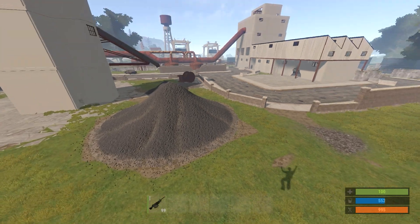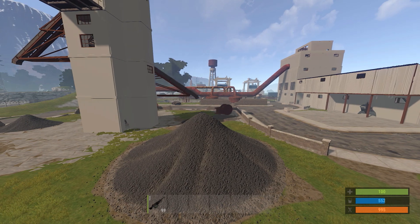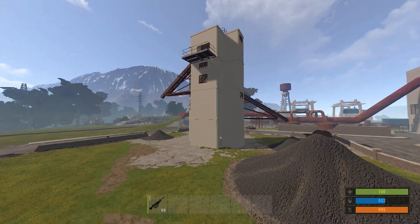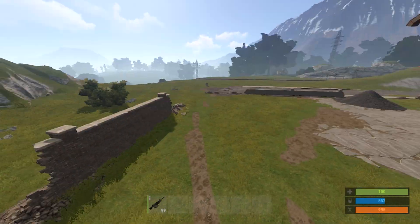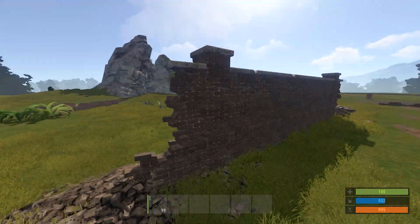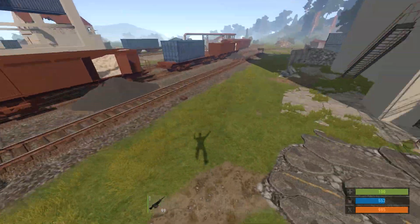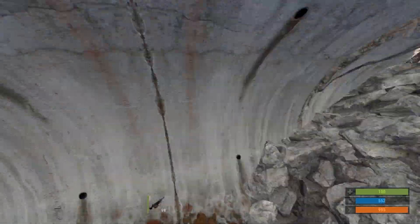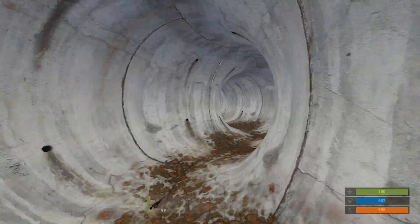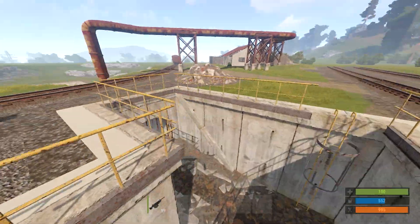Let's hop into the first few changes. The train yard rad town has been changed slightly — the tower that was over there has been moved, and there's been more cover placed around and more textures added. It's pretty cool. Down here we've also got some really nice tunnel textures. I don't know if they fixed the lag you get whenever you go near one of these tunnels, but I hope they have.